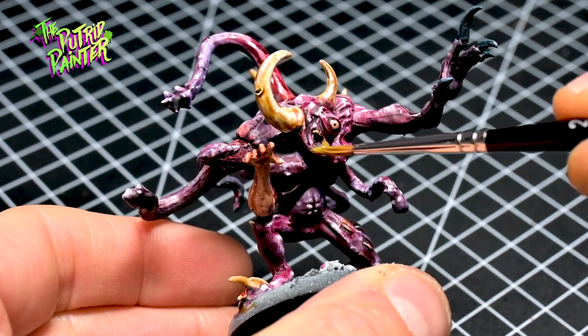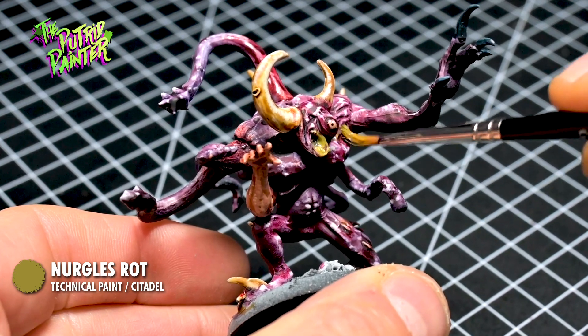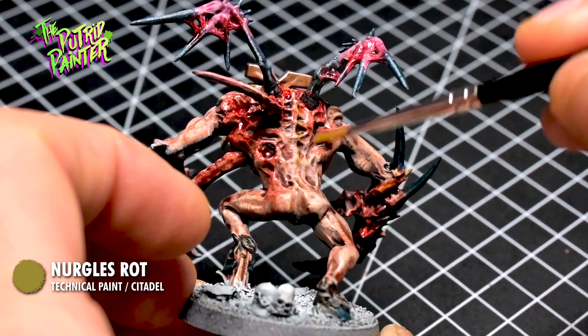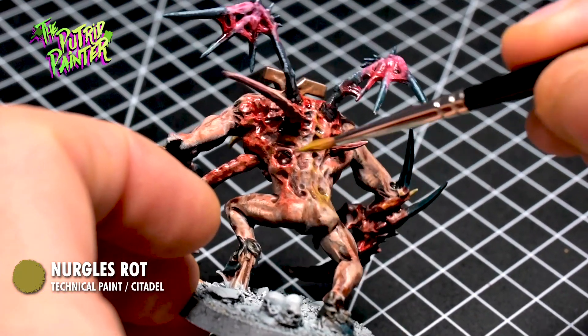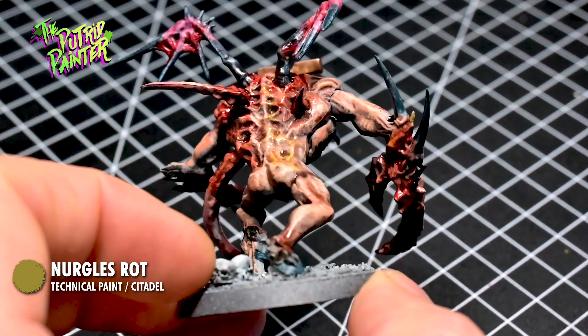Finally, I add some Nurgle's Rot to the models in the same way as the previous step. I get an old brush, have very little Nurgle's Rot on the brush and then dab it away. It works great when you mix it with the blood for some added grossness.